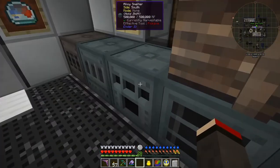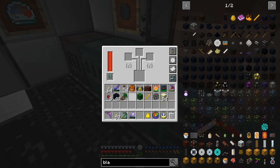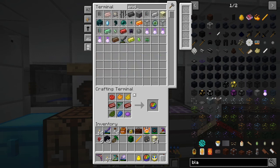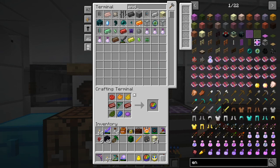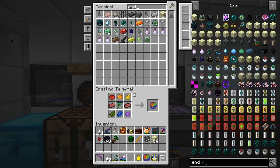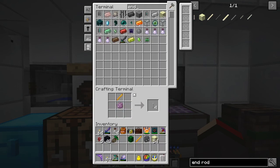I've got my SAG alloy smelter - put it in there, it gets smelted and taken out into the system. Now we need to make an End rod. Let me search in the crafting interface - 'end rod'. Here we go: one End rod requires a chorus fruit, a popped chorus fruit, and a blaze rod. We get four of these but only want one.